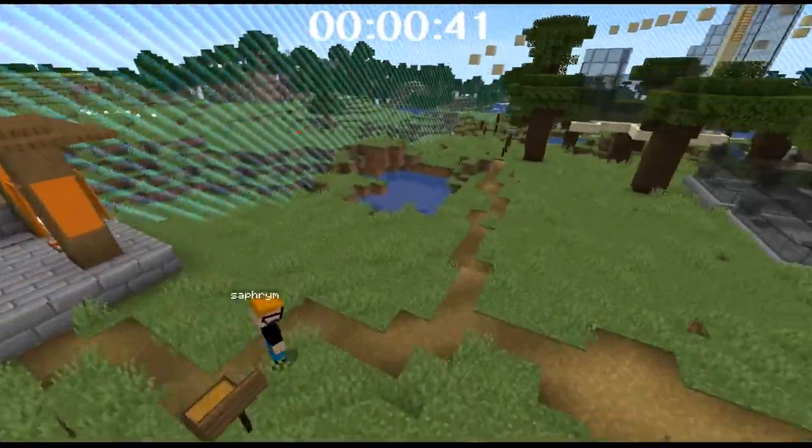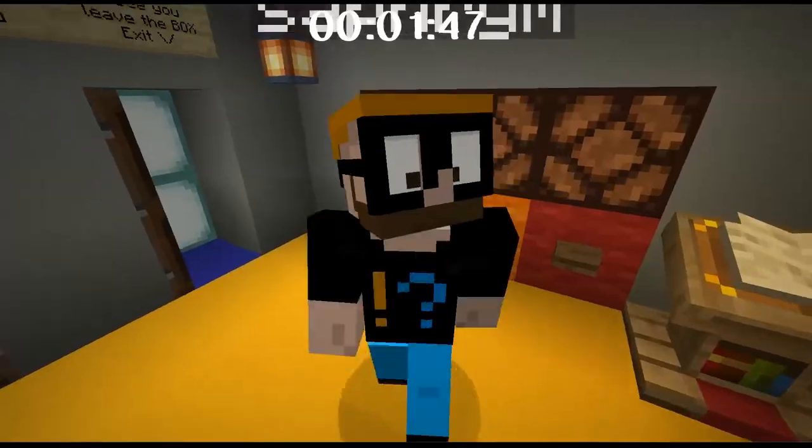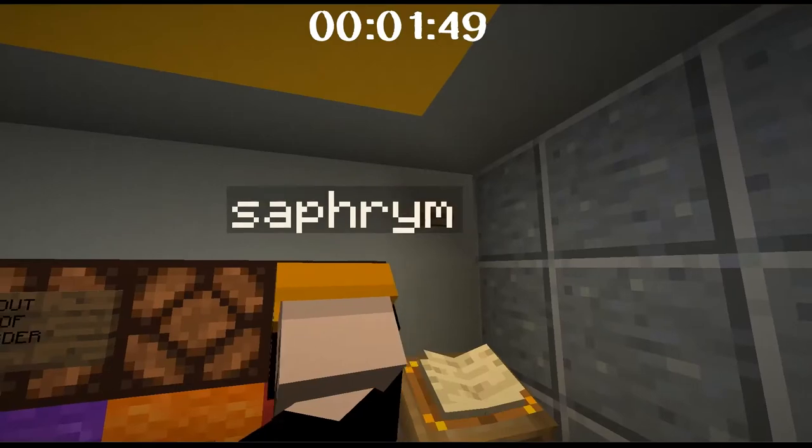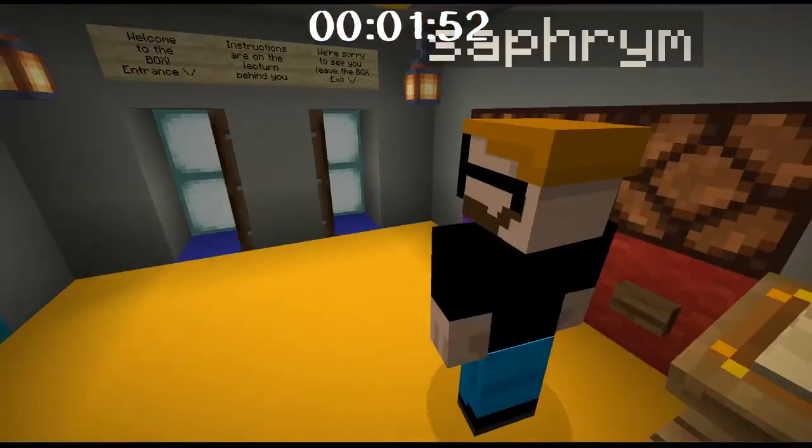Okay, I'm guessing I follow the path, so I'm going to follow the path. Well, there's more than one path. Orange or red — once you complete both orange and red, we'll call this one complete. I don't think you actually get the item, but we'll call it complete.